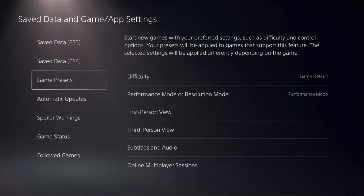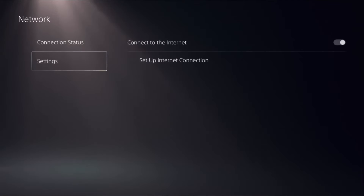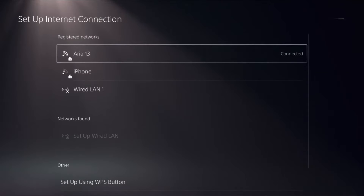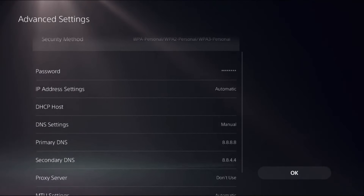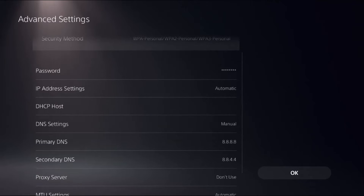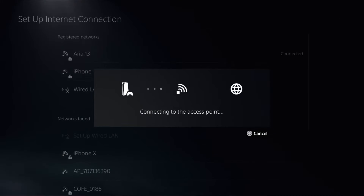Now select Network, choose Settings, and then on the right side select Setup Internet Connection. Press the Options button on your internet connection and select Advanced Settings. Choose DNS Settings, set it to Manual, then set the Primary DNS to 8.8.8.8 and the Secondary DNS to 8.8.4.4, and select OK. This will take around four to five seconds to complete.